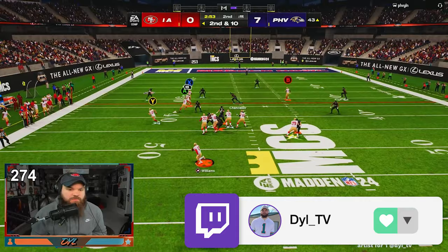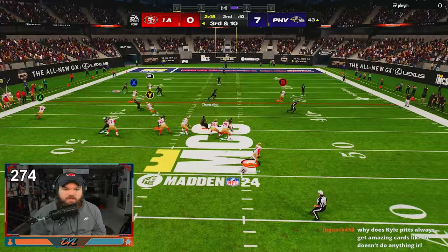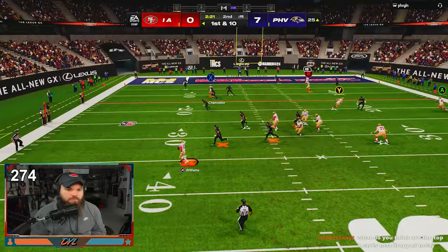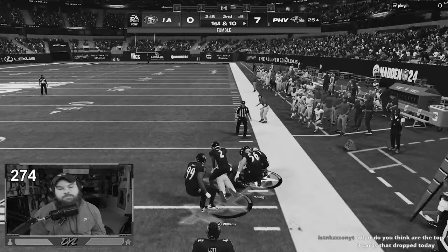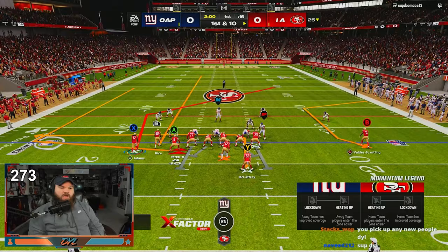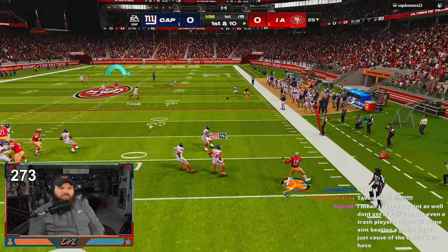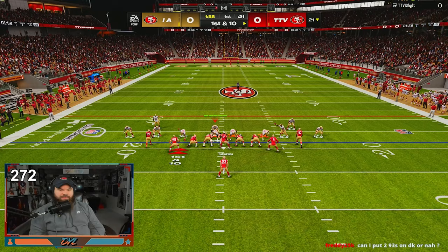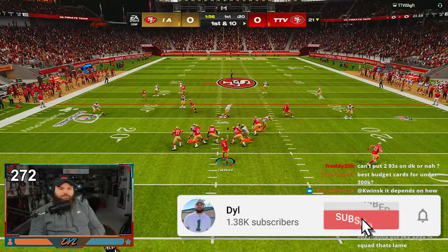I hate when corner routes do that — Davante just rounded his route for no reason. Dynasty's probably dropping tomorrow, that should be pretty interesting. There we go bro! Oh my god, I'm getting terrible animations right now. Because if you want to get blue passes you have to use that. I had to go to MVS right there. Tay — and it's a touchdown! Grab and Go right there gives us a perfect rack in Davante in the end zone for six.